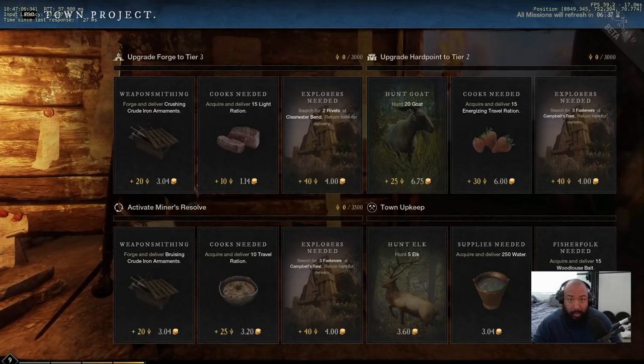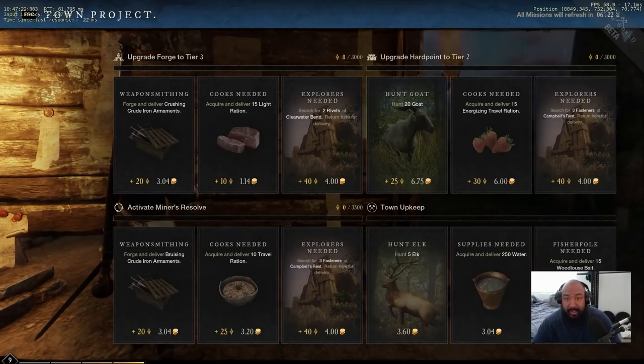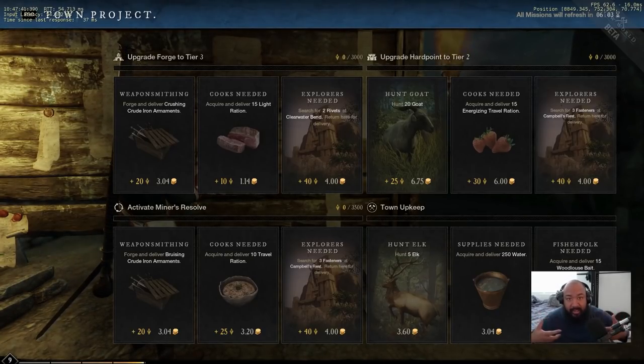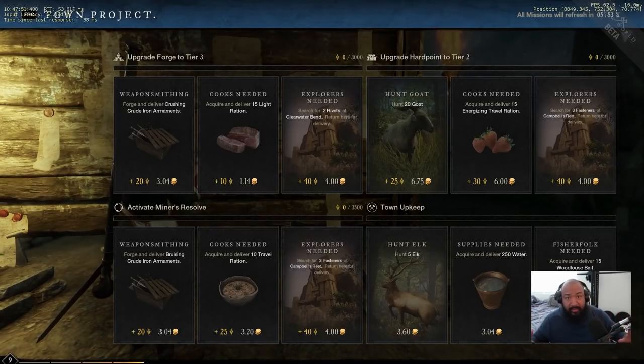Looking at the town board, there are some tips and techniques to make it as efficient as possible. If you're trying to maximize XP from the town board, it can help to purchase a cheap house in another starter zone — Windsward, Everfall, Monarch's Bluff, or First Light. If you buy a cheap house there for around 2,000–2,500 gold, you can fast travel between towns, especially if you're creating multiple storage systems with resources, so when you clear one town board you just go to the next.